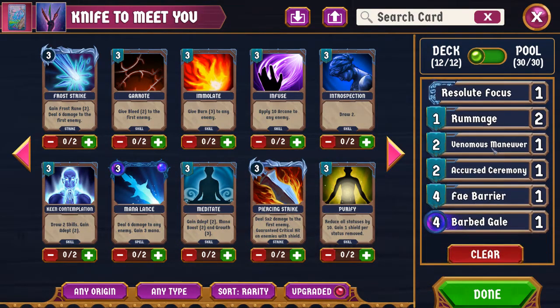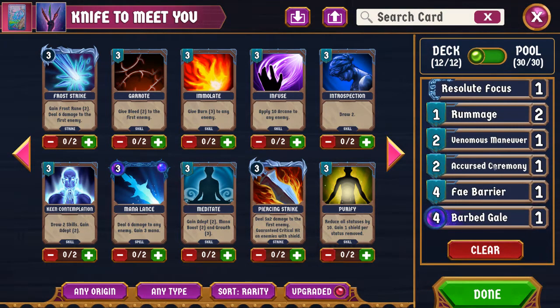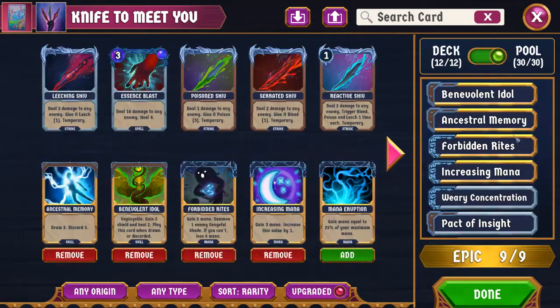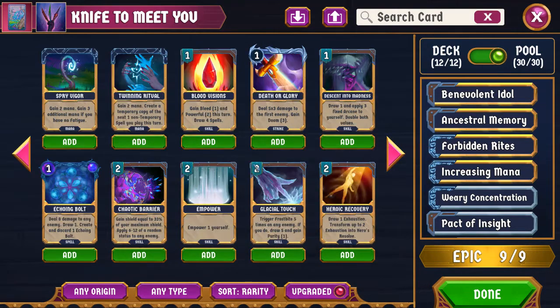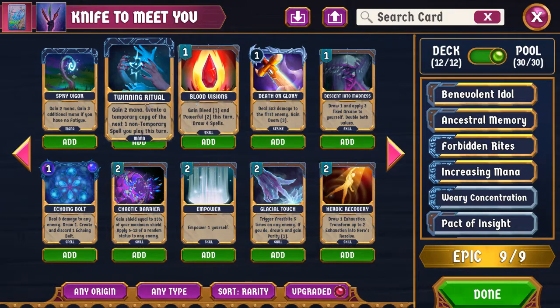We also have the ability to apply a decent number of debuffs. We don't have access to Weak or Tough in this deck and are pretty reliant on being aggressive — we don't have that many defensive cards. In the card pool we have Benevolent Idol, which is a great way to have some defense in our discard deck. We have Ancestral Memory, Forbidden Rites because we're summoning shades, and Increasing Mana as my other epic mana card, because I think I'm drawing enough that Spry Vigor is unreliable and we don't have enough spells for Twinning Ritual.